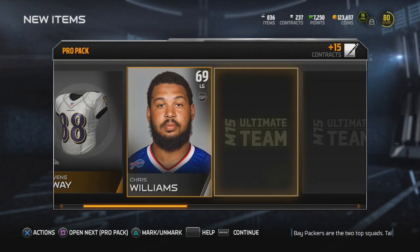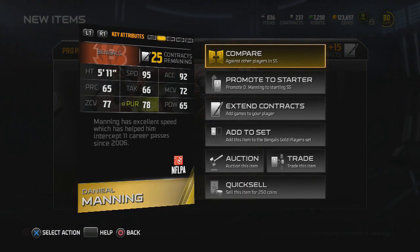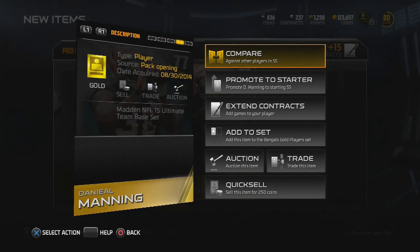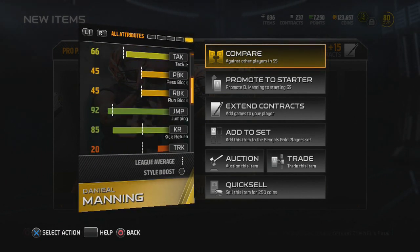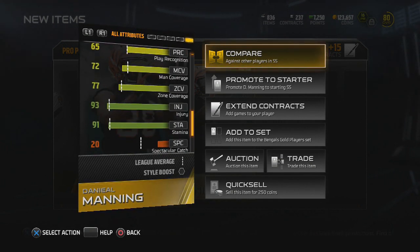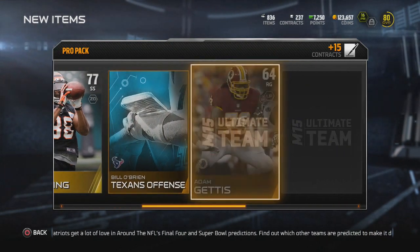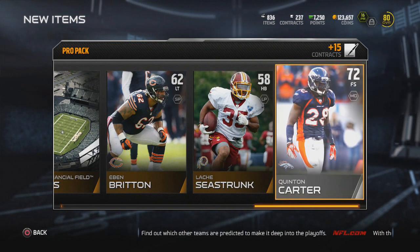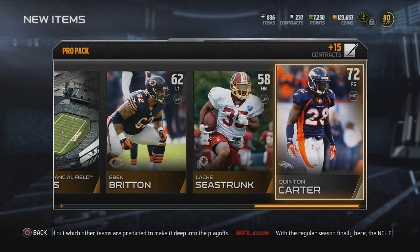Moving on to the next pack, I want some elites — elite Jimmy Graham, elite Jerris Bird. I can't believe the Saints cut Champ Bailey. I get a Daniel Manning — 95 speed but that zone coverage leaves a lot to be desired. For a safety with bad zone coverage, you're going to react pretty terribly. I want both my safeties to be able to cover. I'm probably aiming to get Kenny Vaccaro as my strong safety.